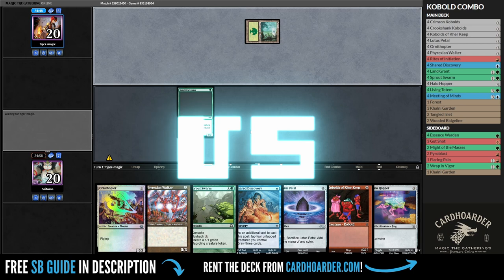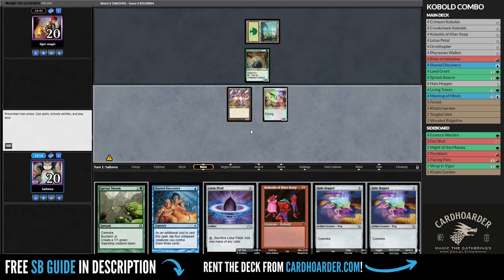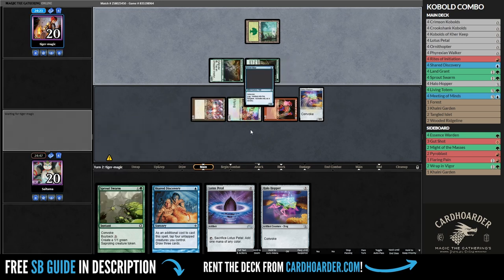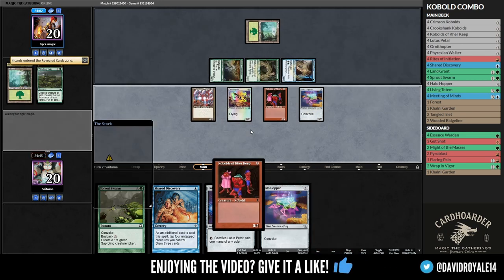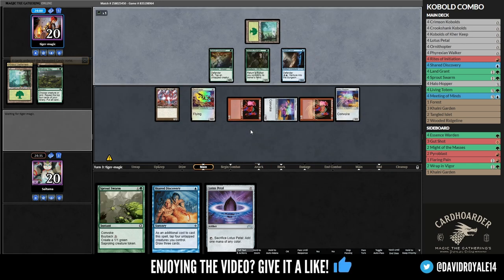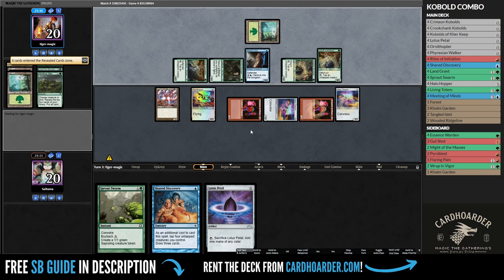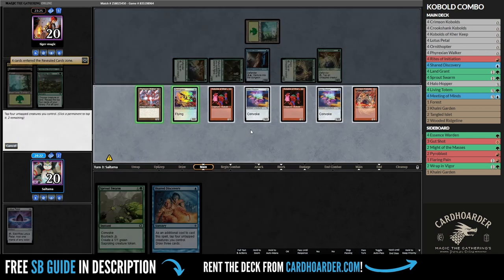In round 1, I played against walls combo and kept a no-land hand since all my creatures are free to cast. I was able to play 4 creatures in 1 turn and pass. Unfortunately, the opponent was not falling short either and resolved 3 more spells by turn 2. I played a few more creatures and passed, planning to play a Shard Discovery next turn and start attacking with my frogs.